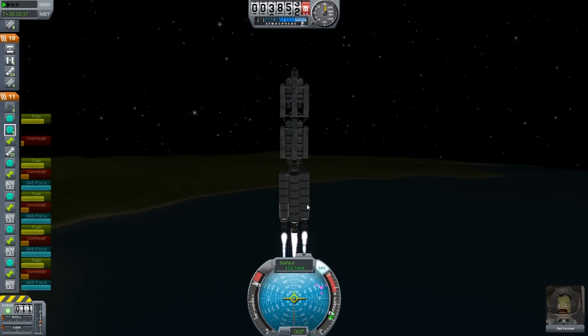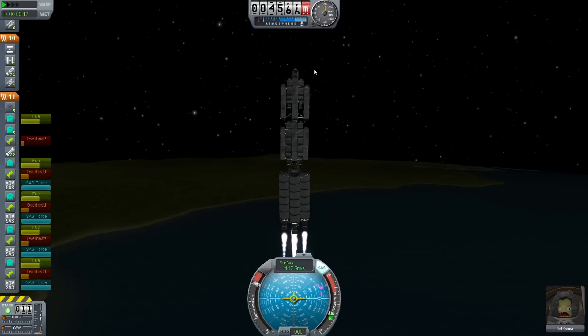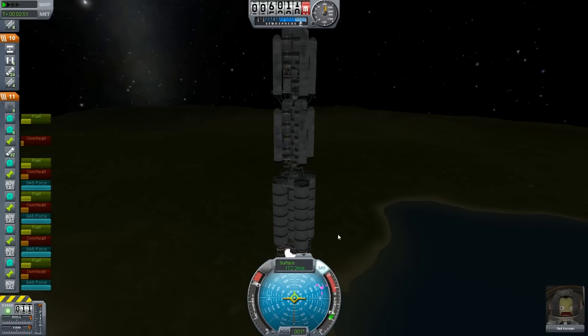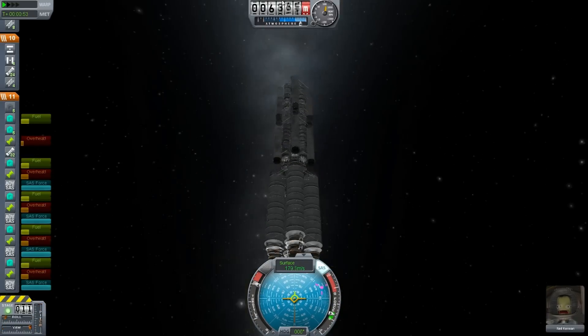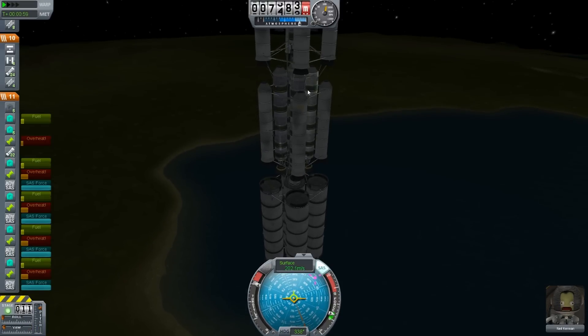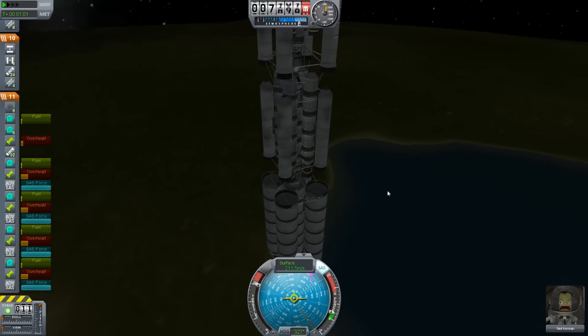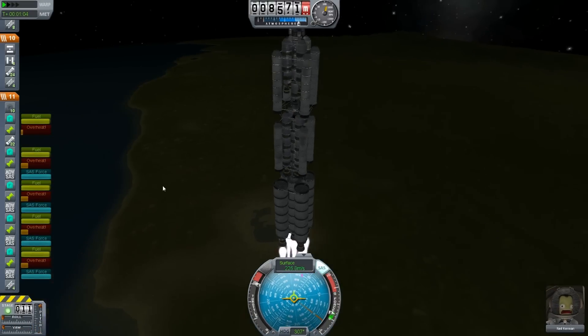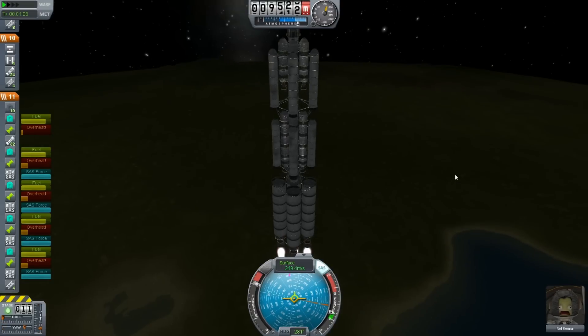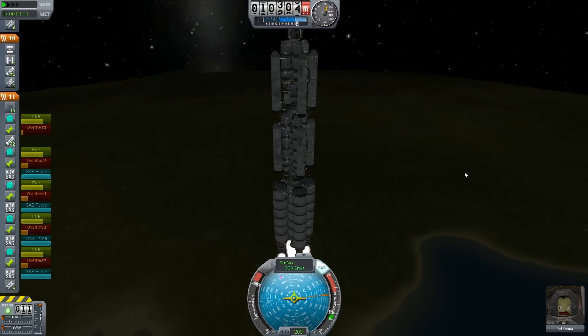As you can see, we're wobbling on the bottom and on the top. The middle is perfectly straight, but the top and the bottom seem to want to go different ways. There's a lot of forces acting on this ship, and I don't necessarily know why. I tried to strut-fix them, like duct tape, but I don't think that's helping anything — it's just adding more lag. But that's all right. I know it works, and I guess that's all that matters.